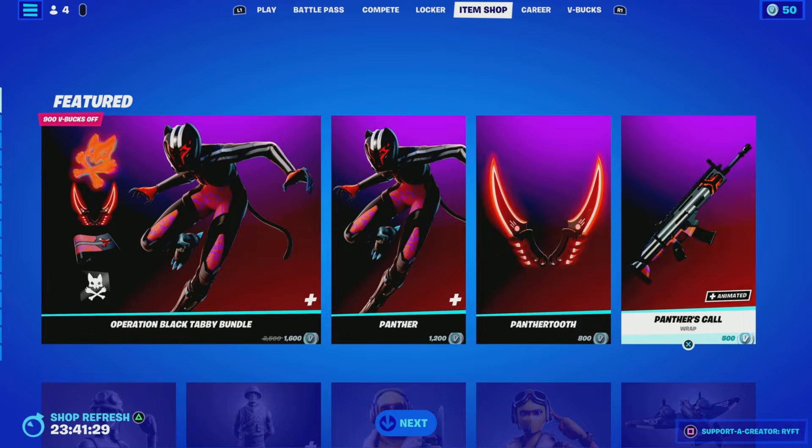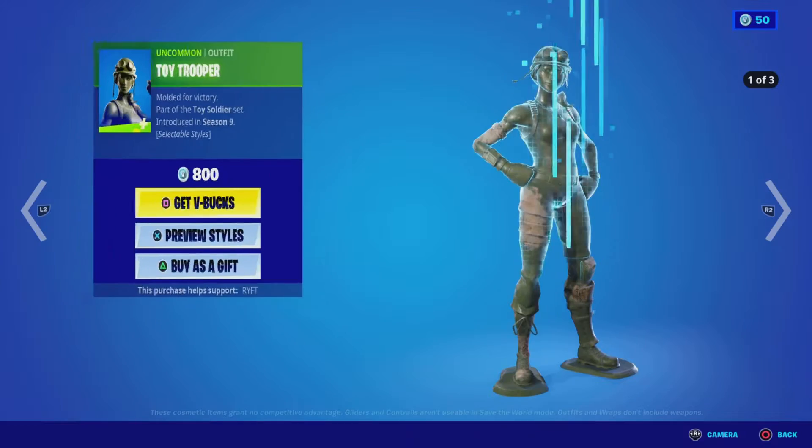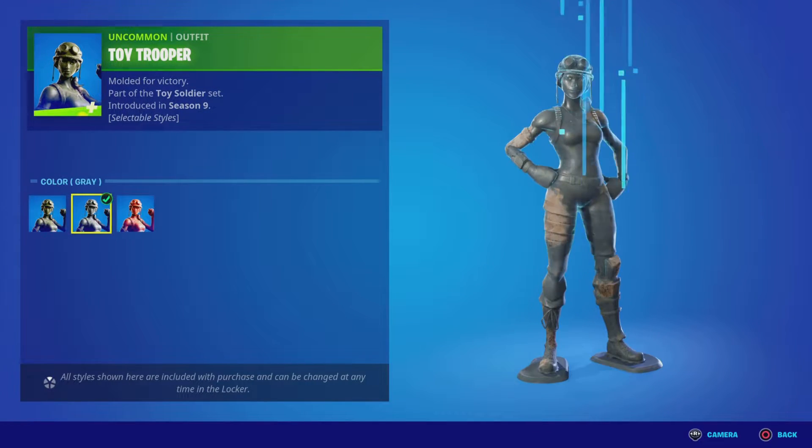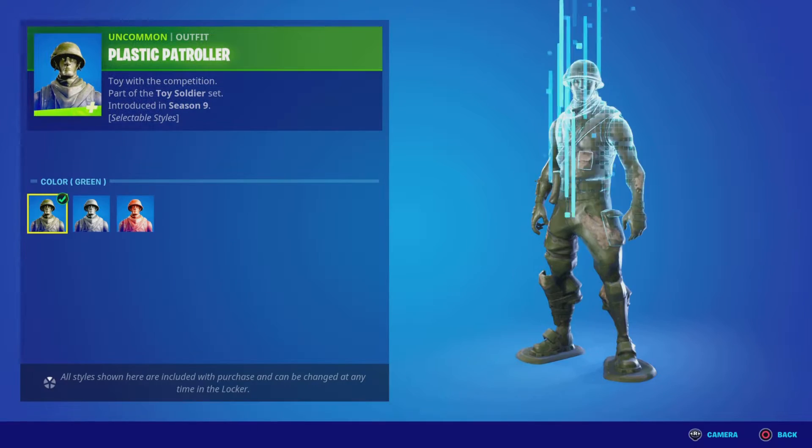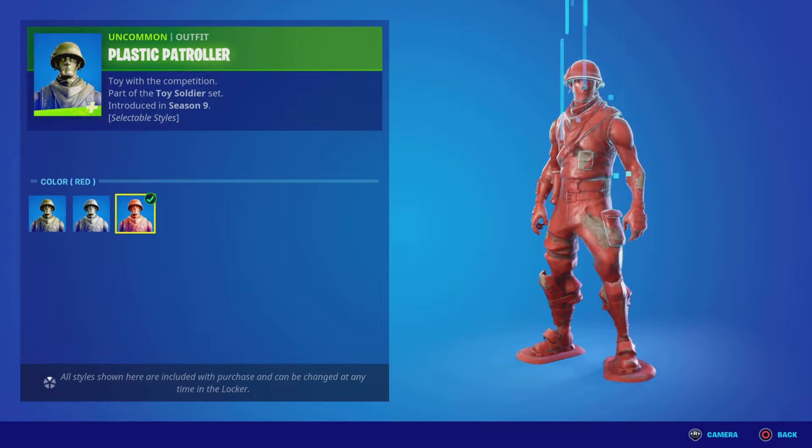You can get these separately as well, guys, if you want to. We've got Toy Trooper with the outfit itself — green, grey, and red. With the Plastic Patrol as well — green, grey, and red.